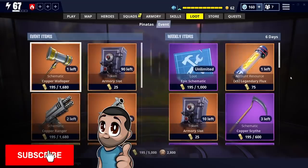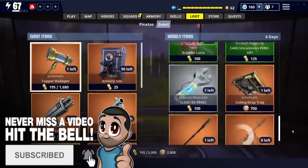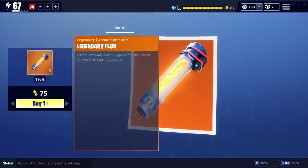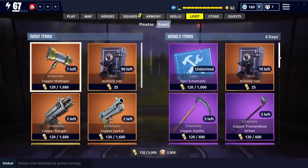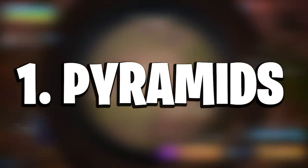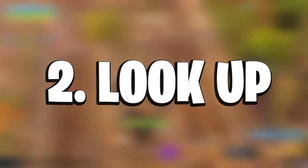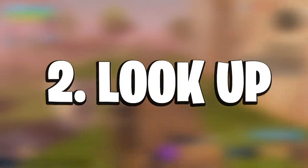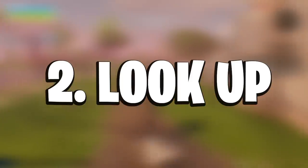So to summarize: learn to build pyramids around atlases quickly; look up on most missions — especially retrieve the data — because the sky tells you a lot about where the weather balloon and encampments are; do more to get more, because the more you do in a mission, the better your reward chest will be; have goals for what you're farming; and do your daily quests.